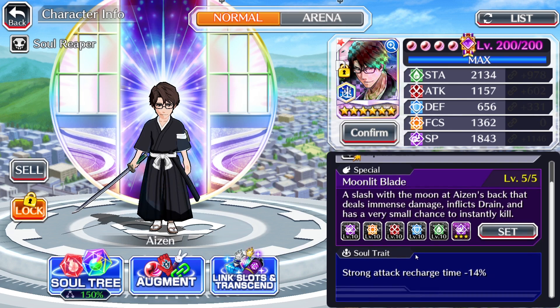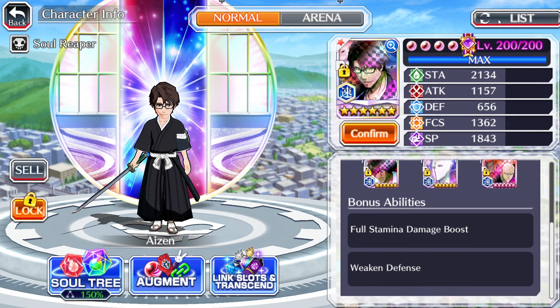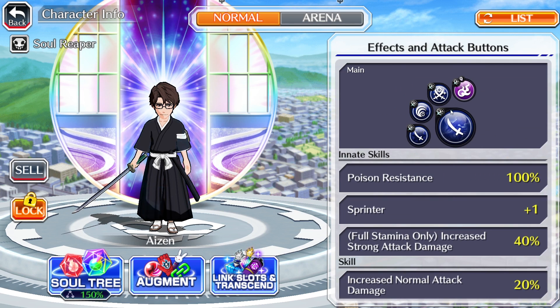As a Soul trait, Strong Attack Recharge time of minus 14%, he has Maximum Centered with 500 SP. The bonus abilities are Full Stam and Weakened Defense. He has Drain on his entire kit — that's the second problem this character has. Because there are multiple Inheritance Trails, like the one we just had previously, where enemies were immune to Drain. You would not be able to use this Aizen at all, because it's going to make him miss out on healing his health and getting the 80% SP buff. This character would have been a lot better if he came with a secondary status element, like Weakening or something that can help him inflict status elements to get the 80% SP buff, because without it, it sucks.